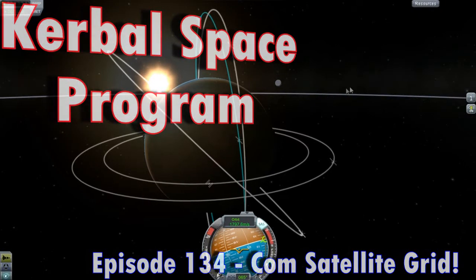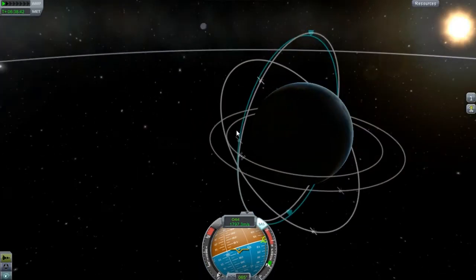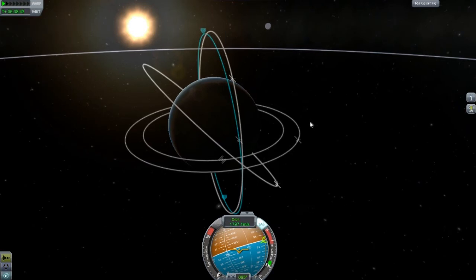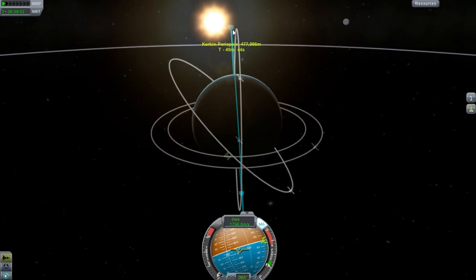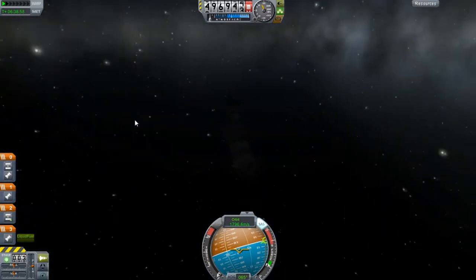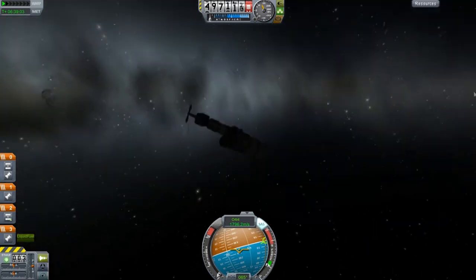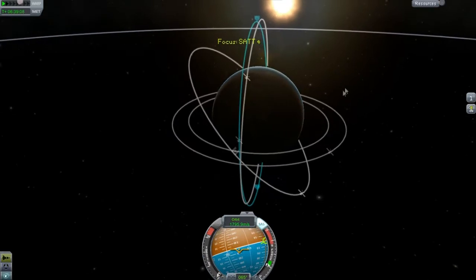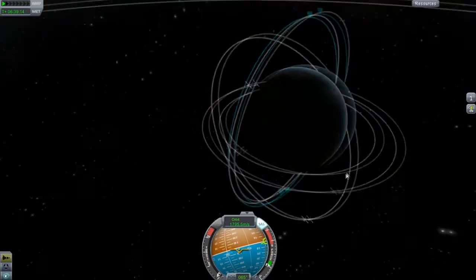Hello and welcome everyone to another episode. As you can see, my satellite network is coming along very nicely and we're going to launch the last satellites — at least try. You can see we did not make it to the full 90 degrees with our main command module, with one last satellite attached to it. I'm going to get this one right in this kind of area and you can see our satellites are orbiting pretty nicely right now.